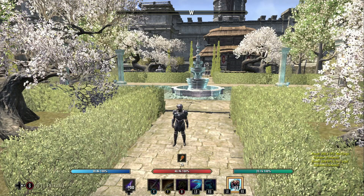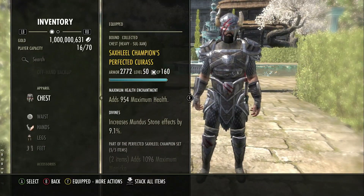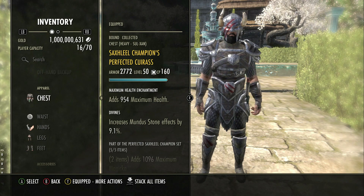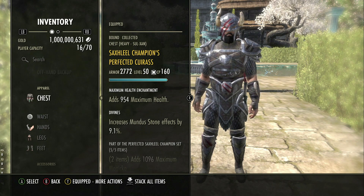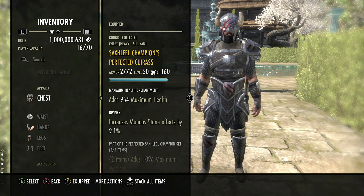Hello guys and welcome. We're back on the Blackwood PTS week 3 and there have been some expected changes to the Champion gear set. This is the heavy armour set that we get from the Rockgrove trial. This is the set that we were kind of expecting to be changed — there was no way that we imagined it would go live as it was. So there has been a change; let's take a look at what function and use it might have now.